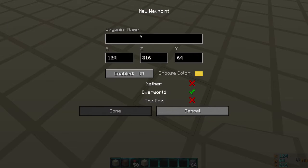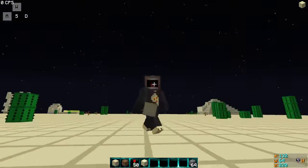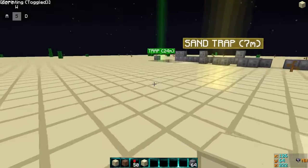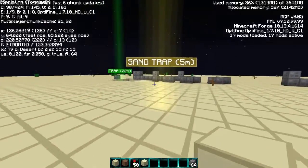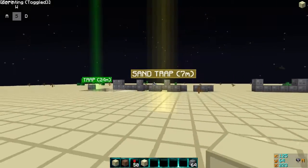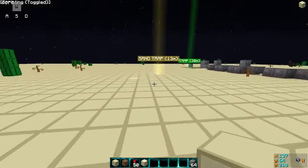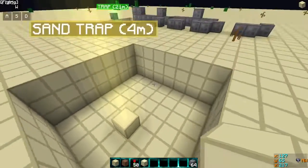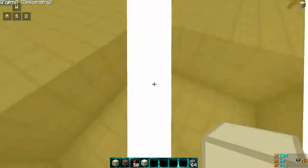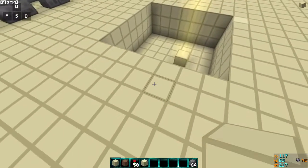Normally you would have a waypoint here saying something like 'sand trap' or 'fall trap.' After placing your waypoint — or however you want to do it, write it down on a notepad, take your coordinates, put it on a second screen — now if I go up to it... see, I just fall-trapped myself. That's kind of dumb.